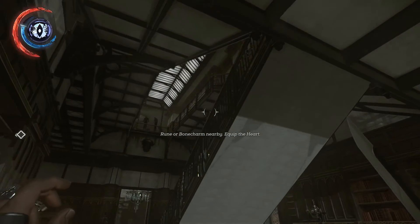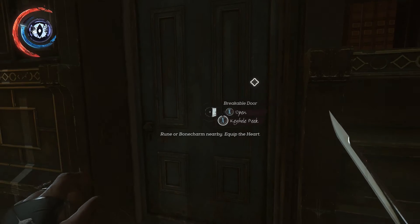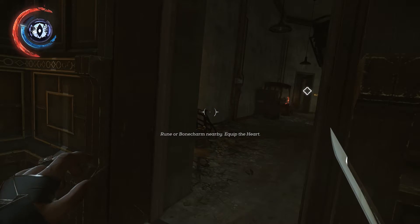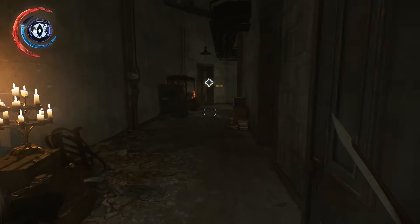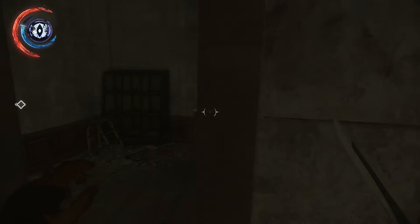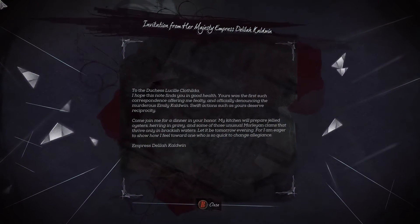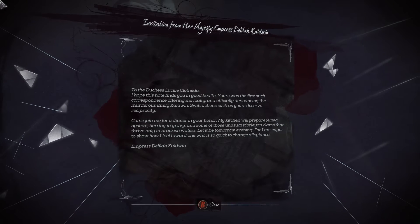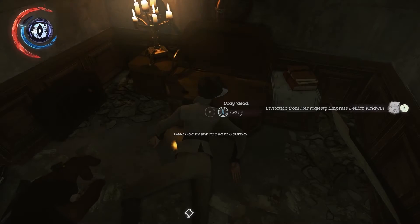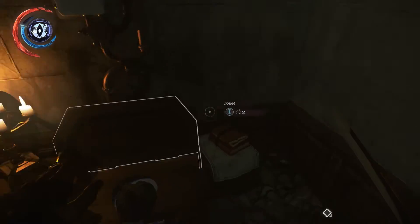There's the staircase up to get the runes and bone charms. We might as well go into the security room now, just because we're here. 'Invitation from Her Majesty Empress Delilah Caldwyn.' Is that the Duchess then? That was in the text? Quite possibly.